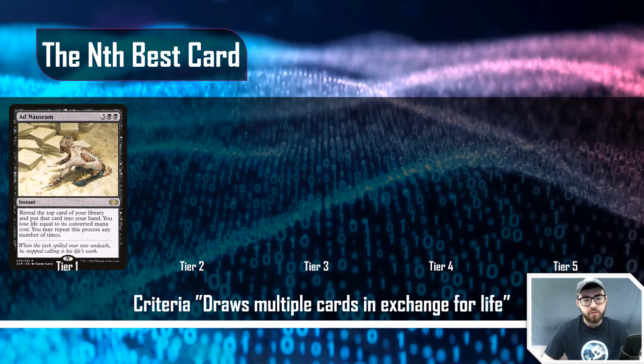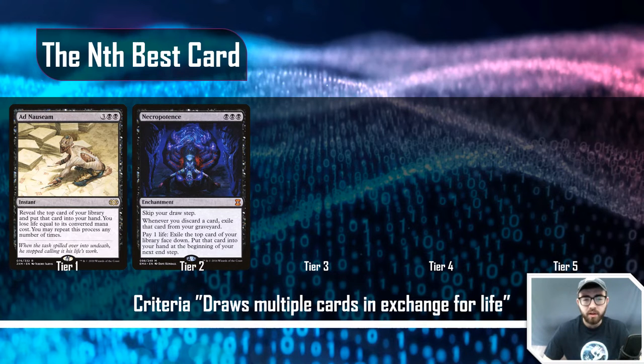The next example's criteria is 'draws multiple cards in exchange for life.' Ad Nauseam is my tier one example: it's three-black-black for an instant — reveal the top card of your library, put it in your hand, lose life equal to its converted mana cost, and repeat any number of times. I call this tier one because often enough when you cast Ad Nauseam, you're going to win with it. You might play it in a tier two deck, but winning off it is much less consistent there.